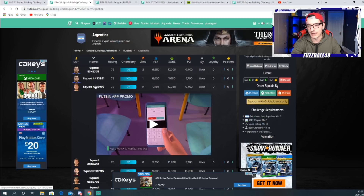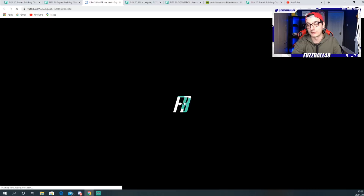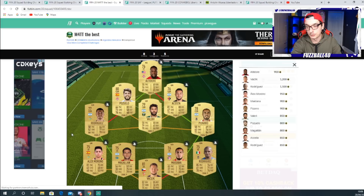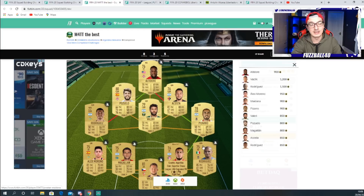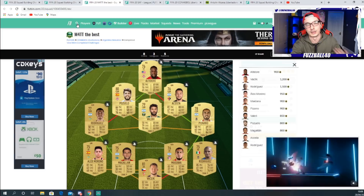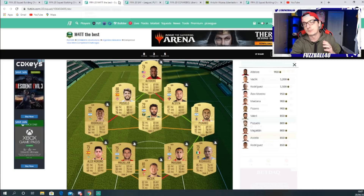When you click on a solution like the 10,350 one, some of these players are way more expensive than Footbin says. For example, looking at Pizarro - because these are in solutions, they're more expensive. A Rodriguez card shown in the solution is 1,100 coins because it's linked to Pizarro in that solution. You don't need to do that. For gold ones, just go and find Argentinian gold players on Footbin. Don't do it the solution way - it's silly, it doesn't make sense, and you'll pay more coins than you need to.